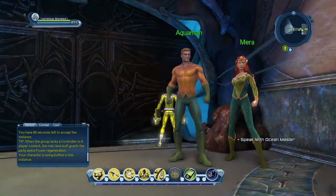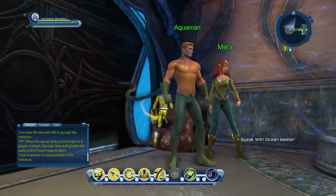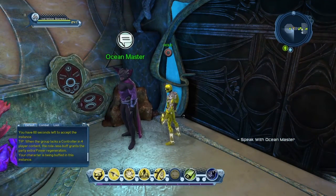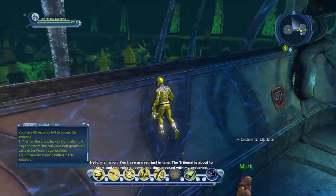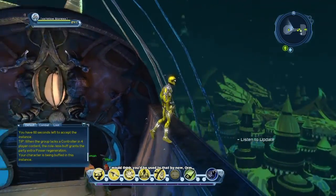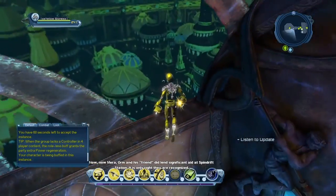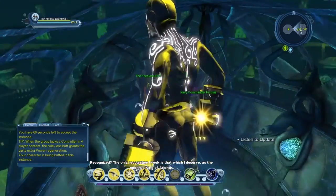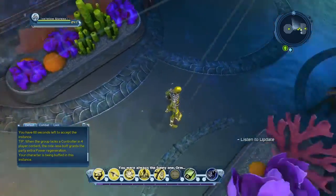You can check my old 'Welcome to Team Aqua' video to see what he looked like, because he looks different to me — this color is a little darker. Mera looks different too; last time I thought she had all green. The cutscene dialogue begins: 'Hello my minion, you have arrived just in time. The tribunal is about to start and this rabble seems less than pleased by my presence.' 'I would think you'd be used to that by now, Orm.' 'Orm and his friend did lend significant aid at Spindrift Station — it is only right that they are recognized.' 'The only recognition I seek is that which I deserve as the one true king of Atlantis.' 'You were always the funny one, Orm.'